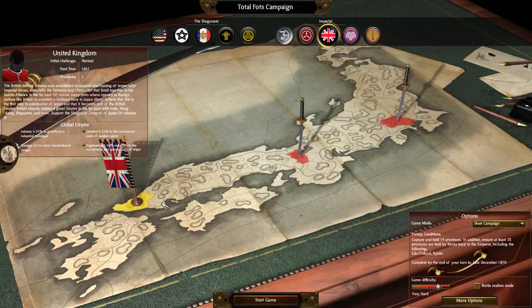So we're going to go ahead and play as Great Britain in the campaign. I've already started a campaign because it takes a while to get buildings up and going. This mod is set earlier than the normal Fall of the Samurai campaign — it's set in 1857, around the time of the Opium Wars with China.